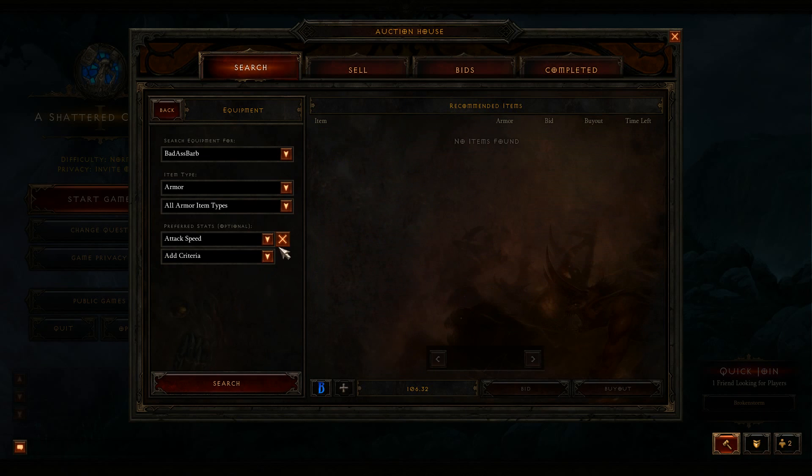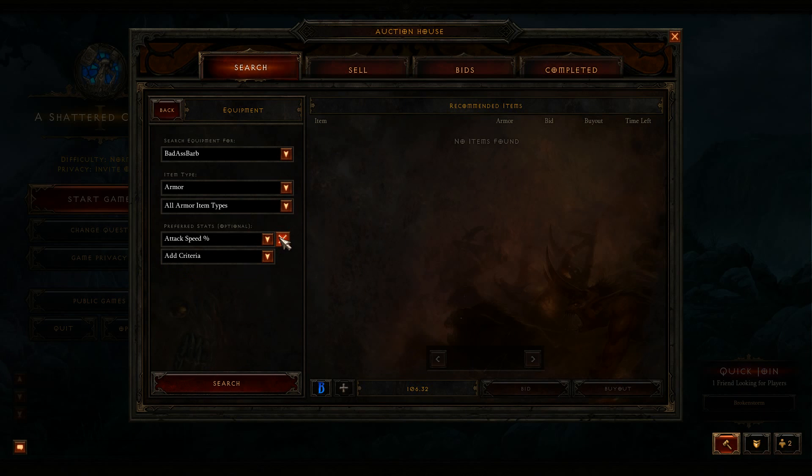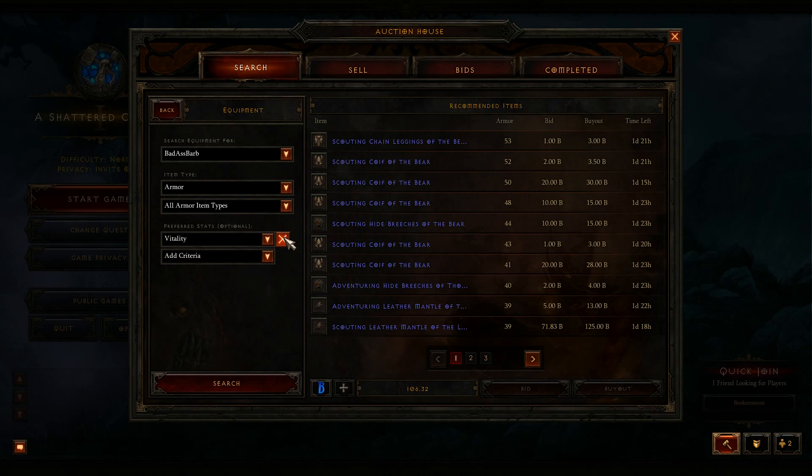If you wanted to look for attack speed on armor as well, you can try to look for attack speed percentage, but it actually does not work either. Certain filters are not working and certain filters are not even there. You actually cannot look for any kind of stat besides vitality — vitality is the only stat you can look for on any type of armor or weapon.